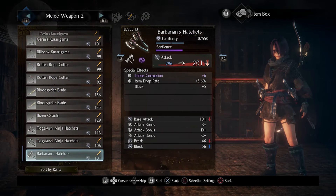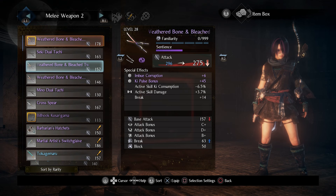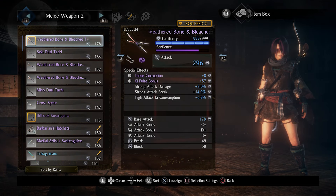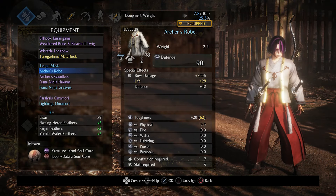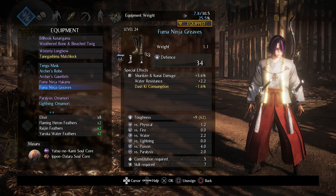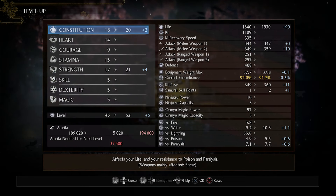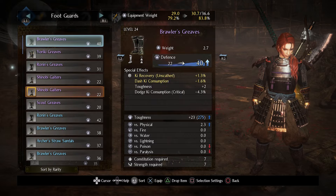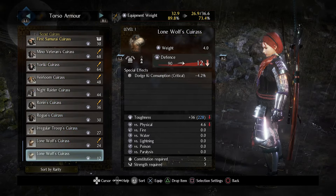All weapon types have three stats they can scale with, and one of those is the main one as discussed in the level-up section. For choosing which weapon is right for you, keep in mind that the scaling stats of those weapons also sort of match with the armor you will wear. You can use any weapon you want, but matching them will enhance your damage and defense at the same time, so you can keep leveling up those stats to get the maximum effectiveness of both your weapons and your armor.